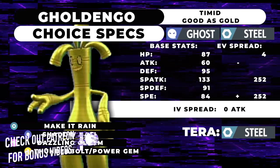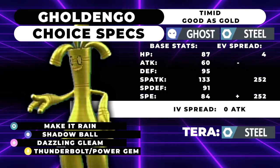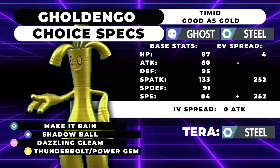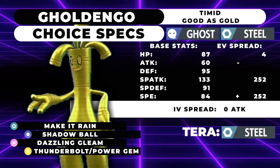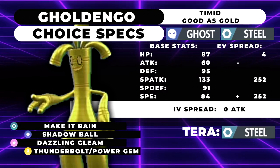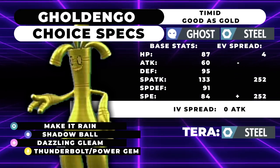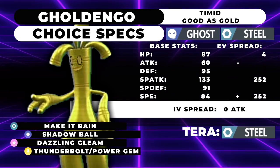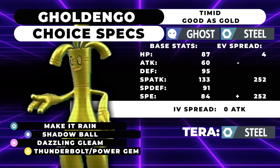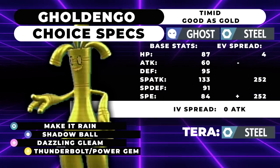Some advantages of Goldango are that it's Fake Out immune and doesn't care about Spore at all — you can't be put to sleep even under Trick Room. So even if you're facing something like Amoonguss plus a Trick Room Pokemon like Clodsire, you're probably going to be able to survive a hit and smack one of the two with Make It Rain. The Amoonguss can't put you to sleep — it's just an unavoidable nuke. I think he's actually probably going to be really good as the metagame develops, but for right now I haven't seen it too much.